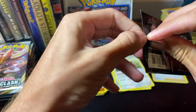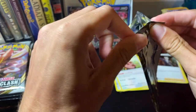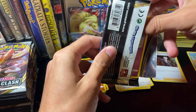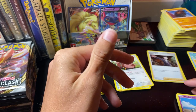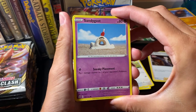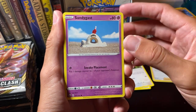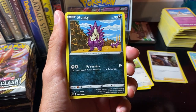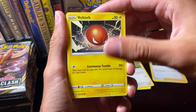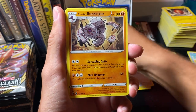Ninetales is a really cool card. Another Sandigast — what a funny looking Pokemon. I don't even want to call it a Pokemon, it's just so weird looking. Roly Coley. Stunky. Clefairy. Voltorb. Reverse Hollow Luxio. And our rare — Runarigus, another one.